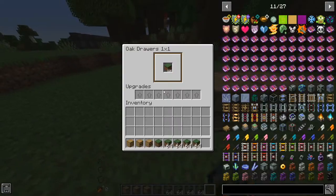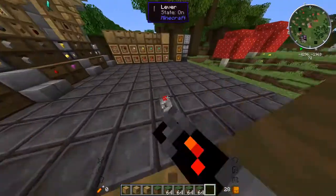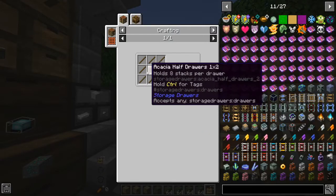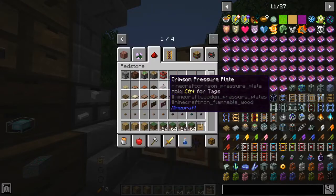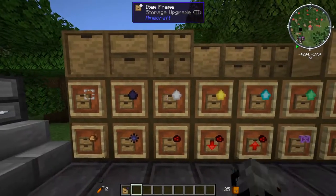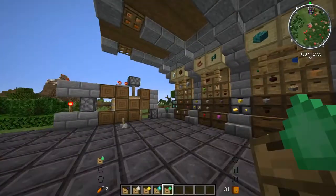If we shift and right-click, we can see we can get some upgrades. First we have the upgrade template, which we just use to craft other upgrades — we just need any type of storage drawer and sticks to make four. Then there are the basic storage upgrades, and there are five different levels.